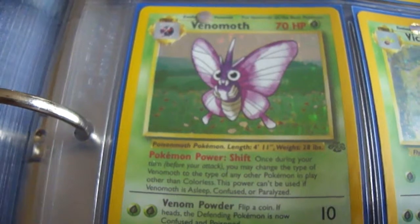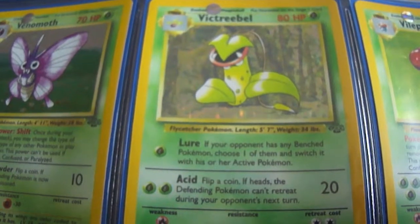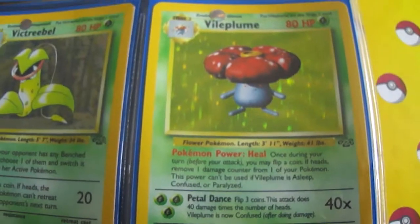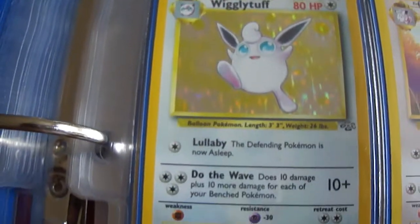We got Venomoth. Victreebel. It always makes me think of the Victreebel that James had that always tried to eat his face off. Then we have a Vileplume. Reminds me of the gym leader Erika. And then the last holo in this set is Wigglytuff.